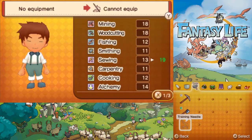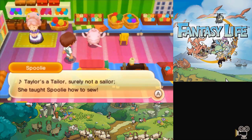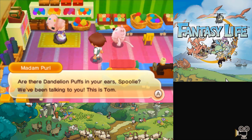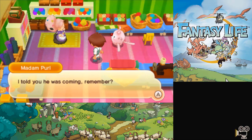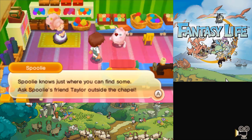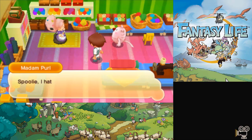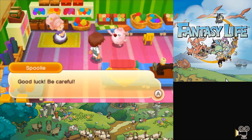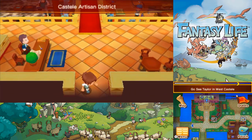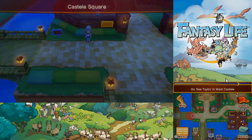First things first, let's equip that needle and thread we just got. Wait — that's right, I don't actually know how to sew yet. Are there dandelion puffs in your ears? I'd kind of like to have those if you don't mind — it's a royal decree. Unfortunately, despite the fact that I have them, the game won't let me use them. Okay fine, we're gonna have to go talk to Taylor. He's over in West Casteel, so let's go find him. Hopefully they're still up — it's like 3:30, 4 o'clock at this point.